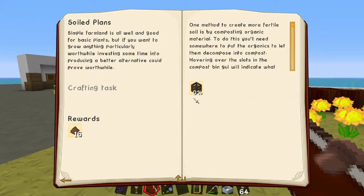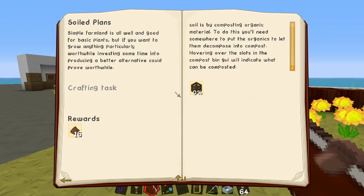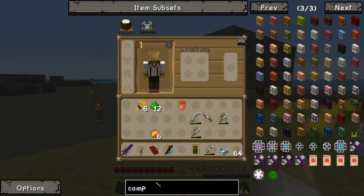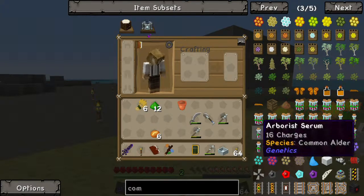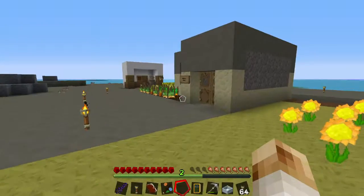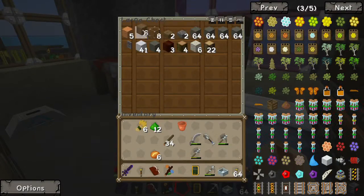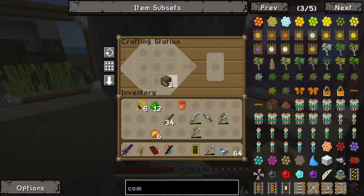What else have we got - soiled plants. One method to create more fertilized soil is by composting organic materials. To do this you'll need somewhere to put the organics to let them decompose into compost. Hovering over the slots in the compost bin UI will indicate what can be composted. So I need to make a compost bin - that sounds lovely. Compost bin - sticks and slabs, easy cheese. Tons of sticks, I don't have any slabs - oh I've got two. Let's make a compost bin!